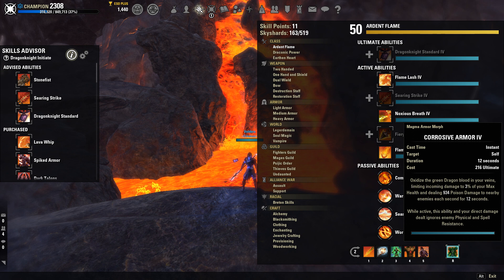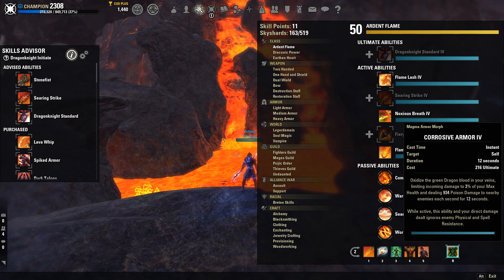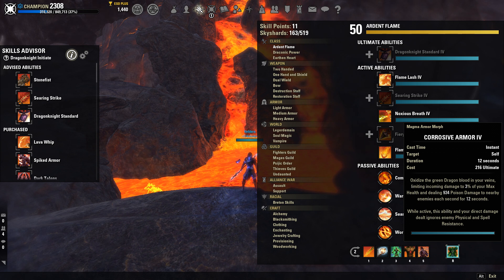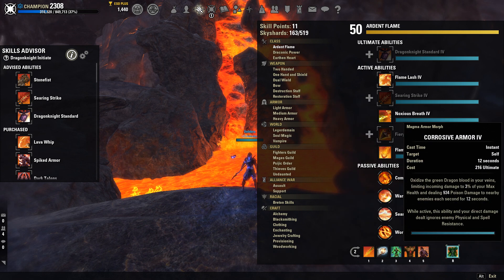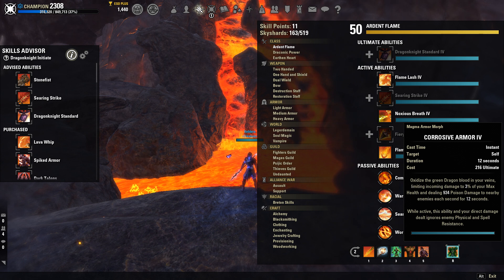Finally, we're going to be using Corrosive on this build. Corrosive is the best ultimate in the game, in my opinion. It reduces your incoming damage, and on top of that, you're hitting like a truck because you're going to be ignoring your enemy's physical and spell resistance. Being able to chain all of your abilities on your front bar together while using Corrosive, you are hitting so, so hard.